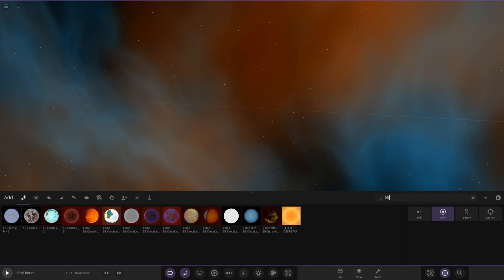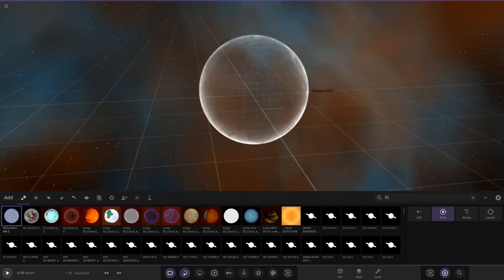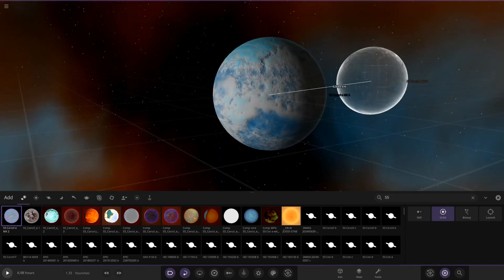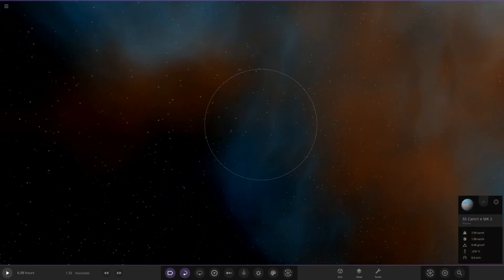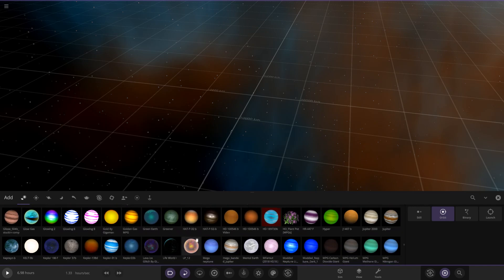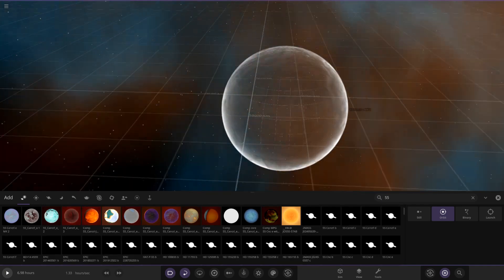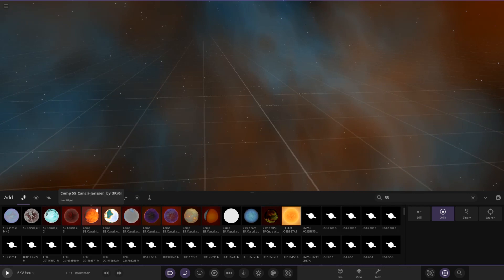Without further ado, let's see what you guys have got for us. We search up 55 and there are quite a few objects here. There are also some objects that Core sent us to share. Before we get into his extras, let's move on to your actual submissions. The first object is by user Free R R R, so let's see what they have prepared.